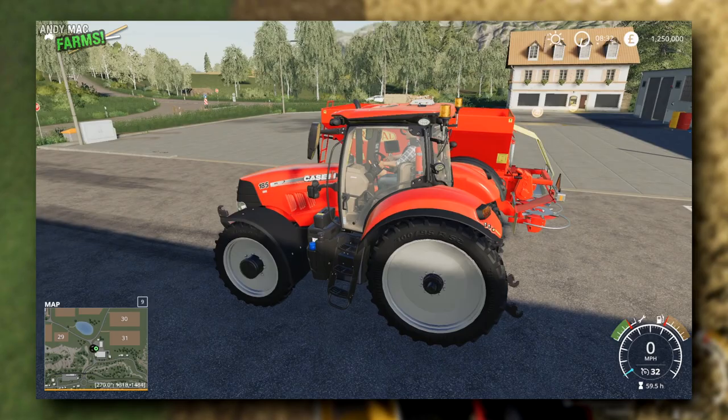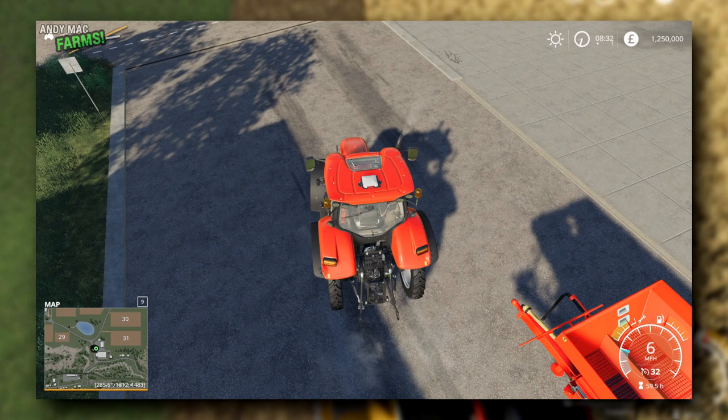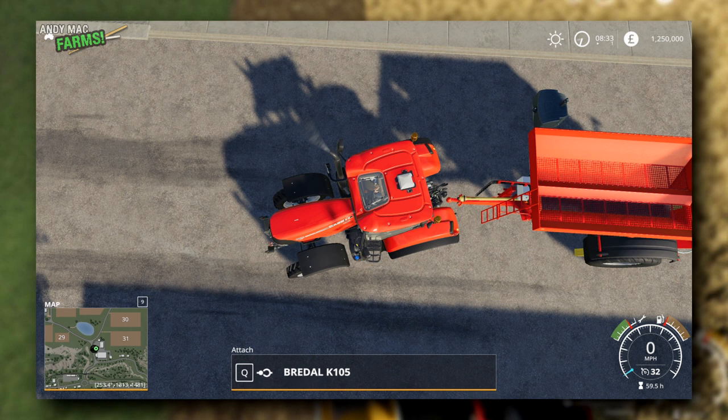I'm going to start the engine — press Enter to start the engine. I'll drive forward a little bit, then reverse back. I'm using my mouse to look around so I can see I'm reversing to the right place. You just need to be vaguely near it — you don't need to be perfect. It tells you to press Q to attach it. Q to attach, and Q again will detach it.